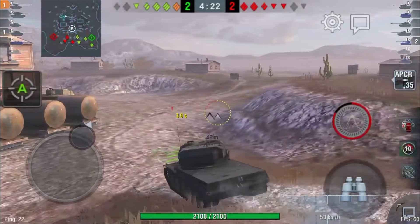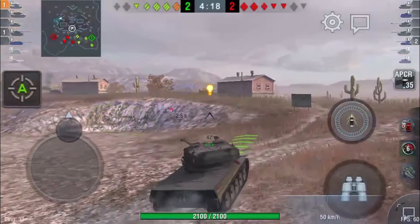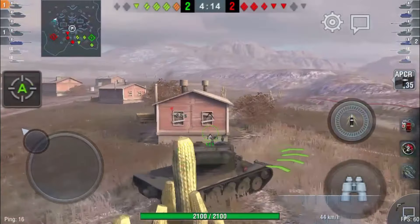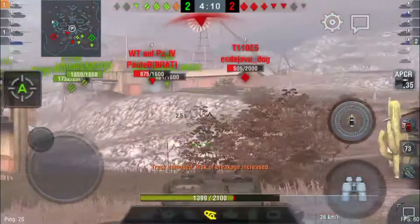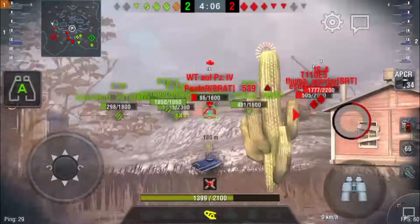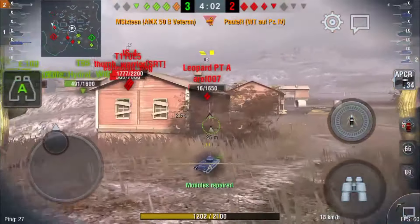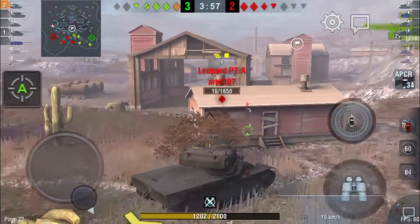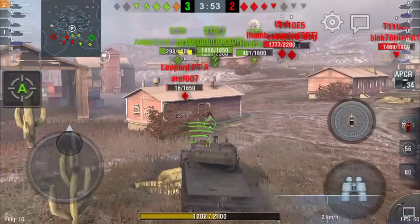I'm gunning it, trying to close the distance before I get to him so when I arrive I'll be reloaded and can pump one right into him. I am spotted though, and I find out it was by the Waffle Tractor. I put one into his gun shield and set him on fire somehow. He gets set on fire and dies because he didn't have a fire extinguisher or wasn't quick enough on the trigger.